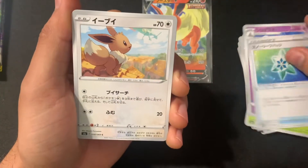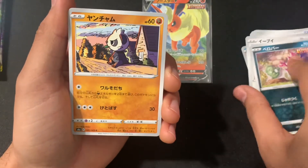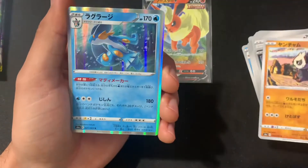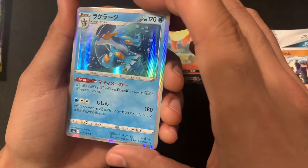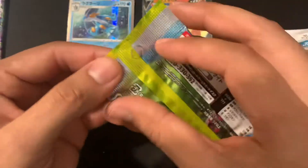It should be a relatively quick video, so that's good. We have a Trainer card, Eevee — that's kind of cool. Oh my god, the Holographic Swampert. It's alright, not bad. Not really going to see the holos.